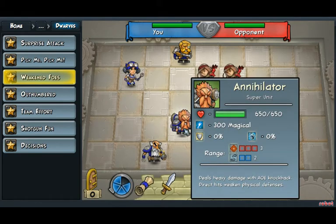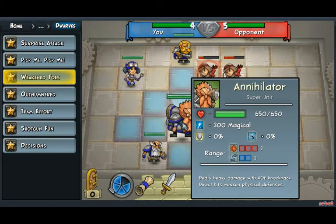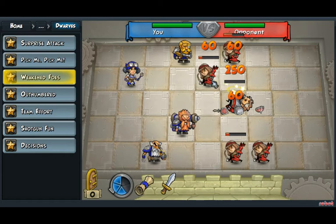He deals AoE damage and it causes knockback. We'll use him to attack the Knight, which will knock those guys up, and that guy burned out.